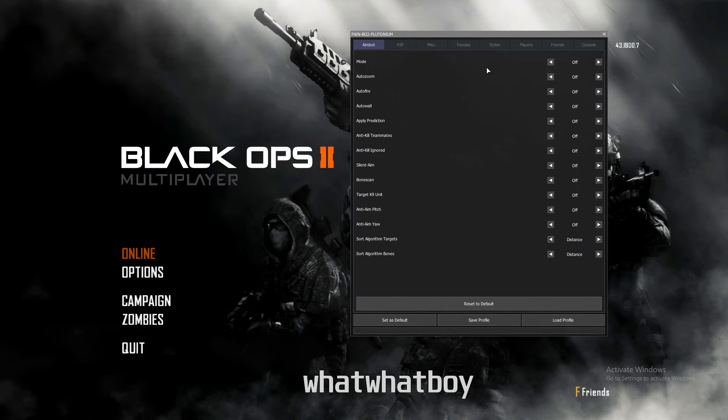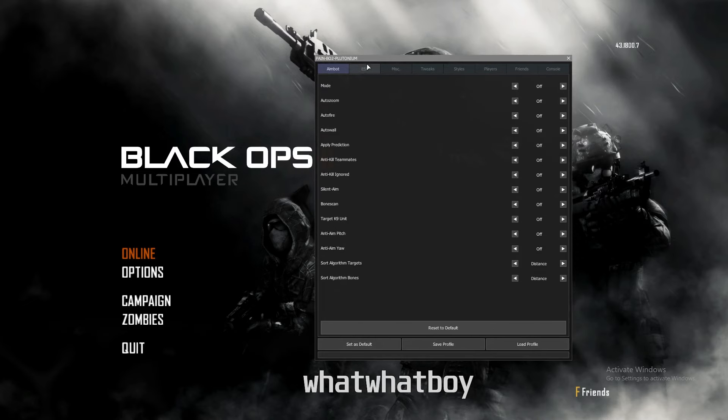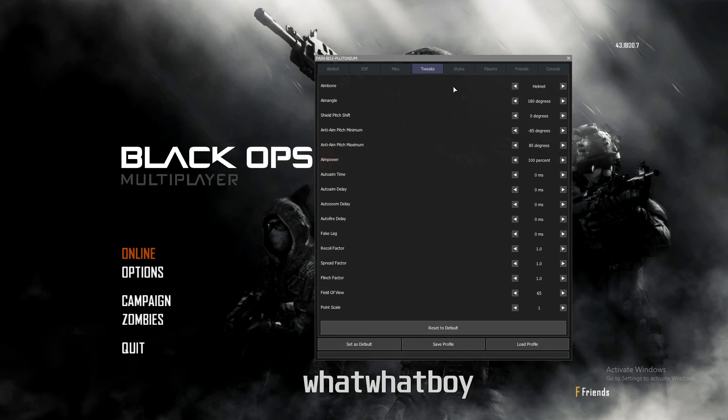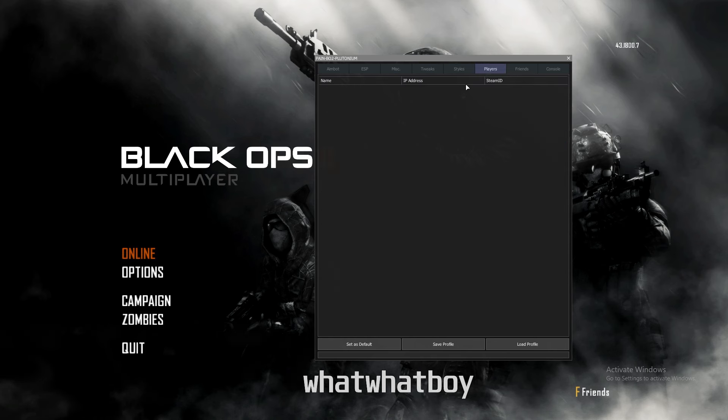Head in-game and press Insert and there you go, there's the main menu. To close it press Insert again. To move it around just drag it. You can choose tabs and there you go — you've got cheats, anti-aim, field-of-view style, color change, playlist, friendless, and much more.